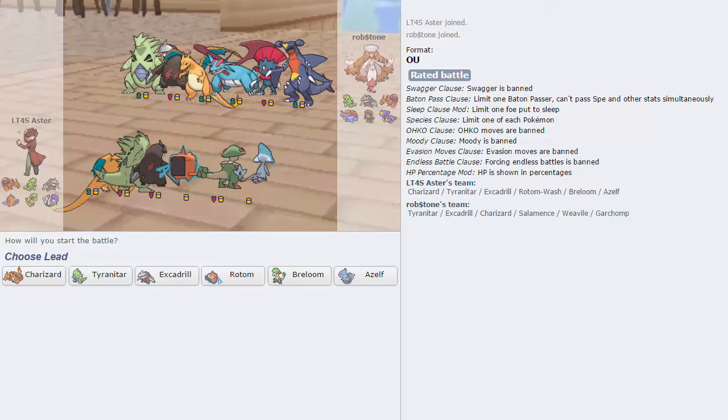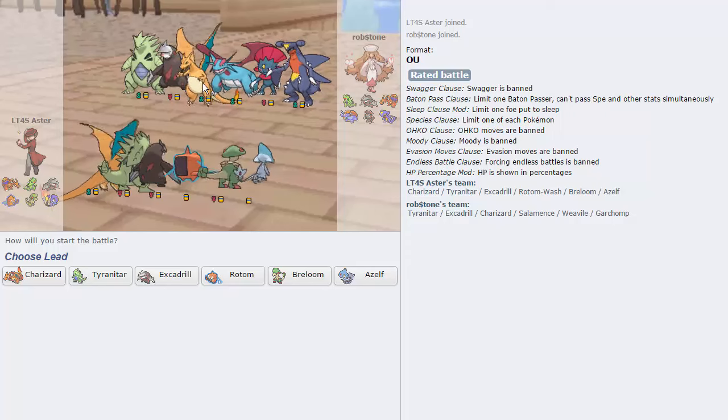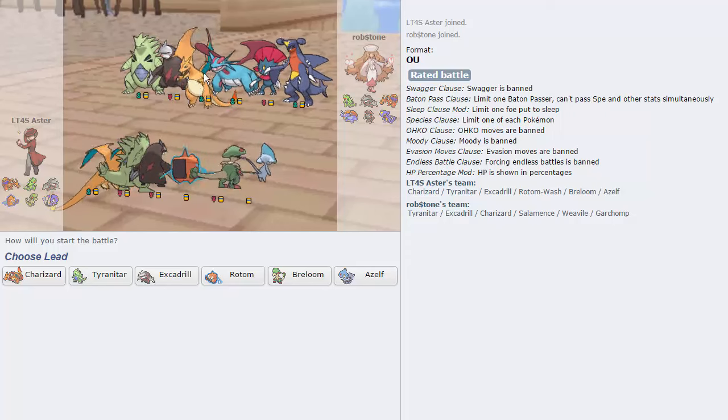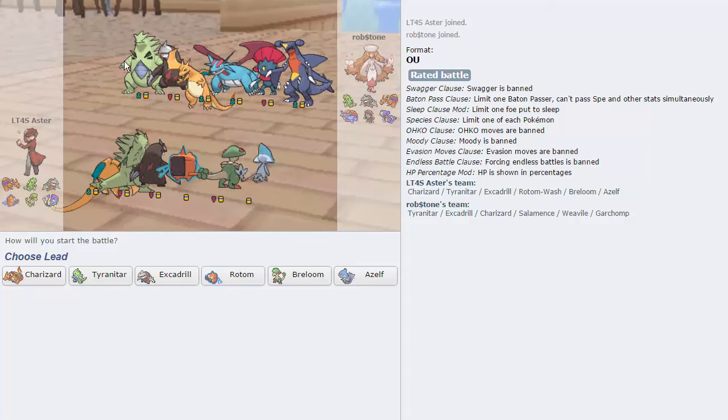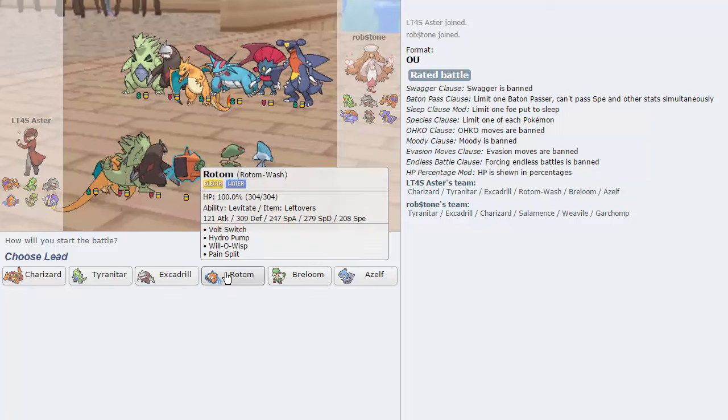We got one. Very similar team to ours actually - the first three Pokemon are exactly the same: Tyranitar, Excadrill, and Charizard. Rocks are gonna be pretty crucial this game seeing as he has three Pokemon that are weak to rocks and another one that doesn't appreciate coming in on them. Against this team I think I'm gonna lead with Rotom as it has the best lead matchup.